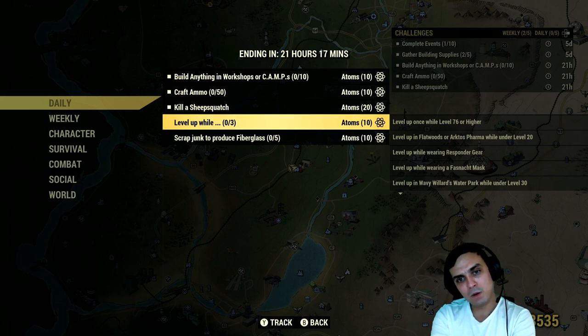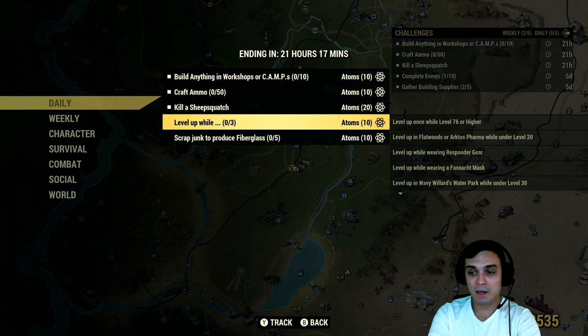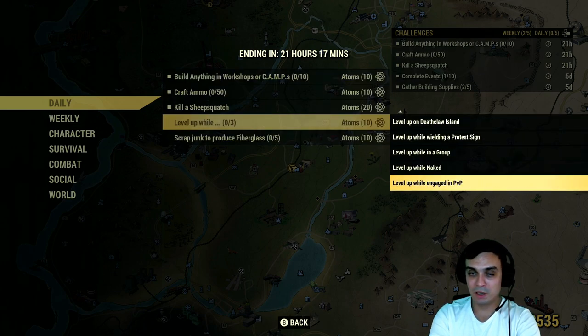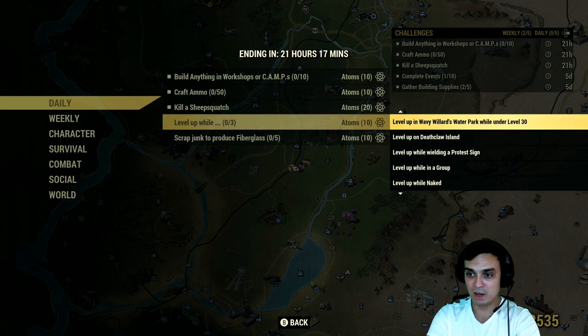No nuclear winter challenge today, ladies and gentlemen. But anyway — if you level up and complete any three of the following sub-challenges at the same time as you level up, that's the fastest way. You'll get 10 atoms. Or you can level up and do one thing, level up again, do another, then a third — but I'd recommend doing three at the same time. The options include: level up while engaged in PvP, while naked, in a group, wielding a protest sign, on Death Row Island, at the water park, or at level 30.